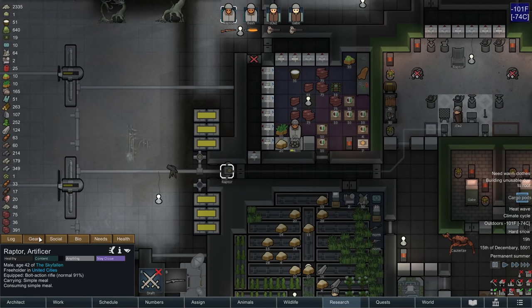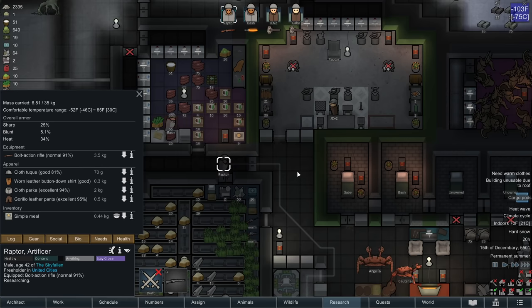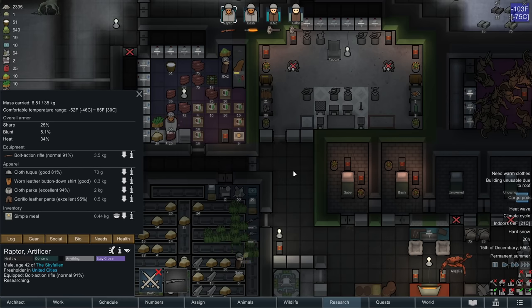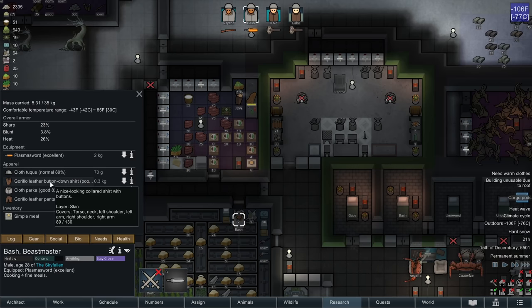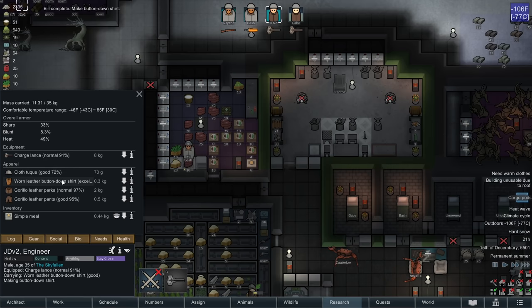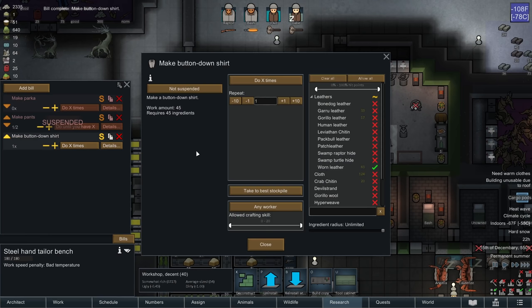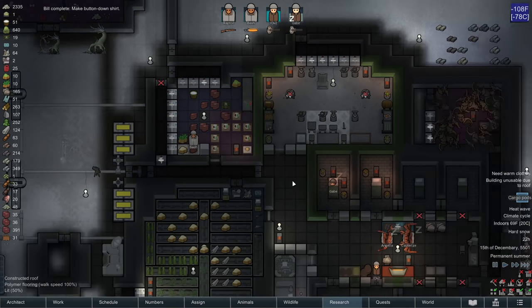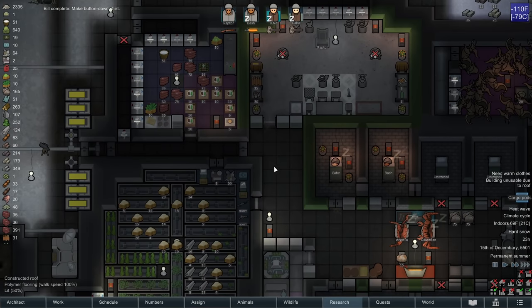That was Raptor switching out his shirt for a worn leather one. How many shirts do we need? Bash already has one — it's kind of cruddy but he has one. I might make one extra shirt as a spare, because Bash goes through clothing more quickly as he is a brawler.